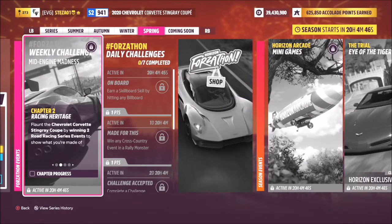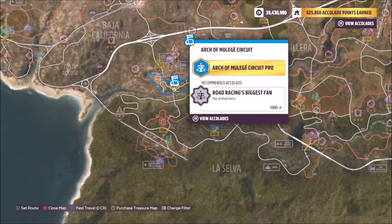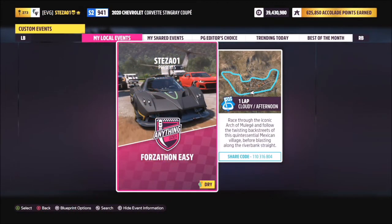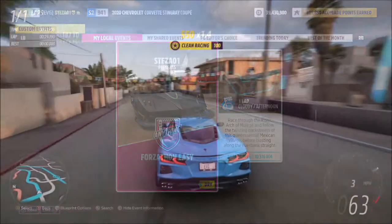The first challenge wants you to win two road race series events. As per usual, I head over to the Arch of New Leeds circuit, where I have a race created for you guys called Forzathon Easy. The share code is 110-316-804.